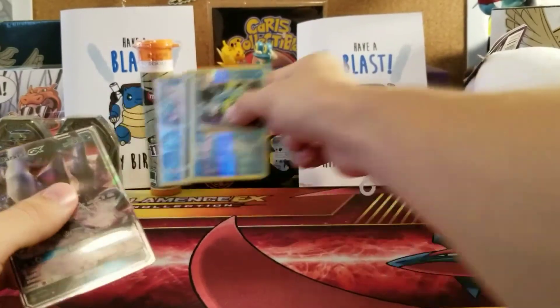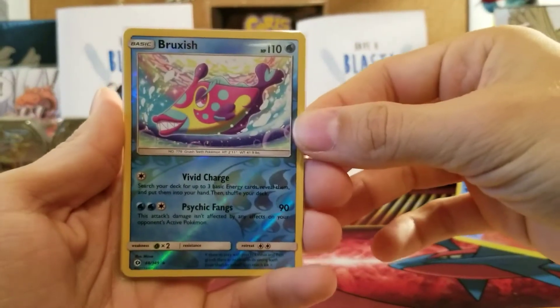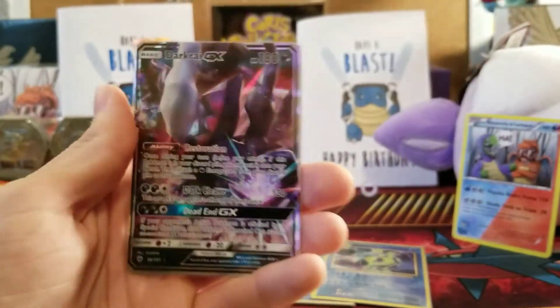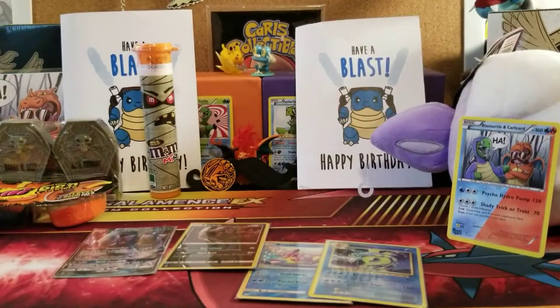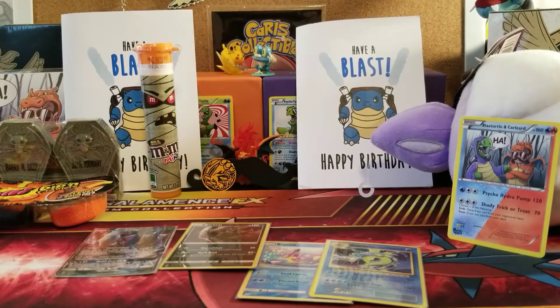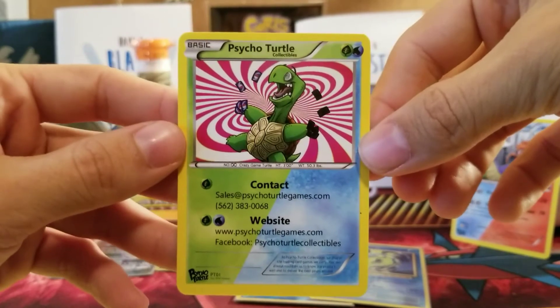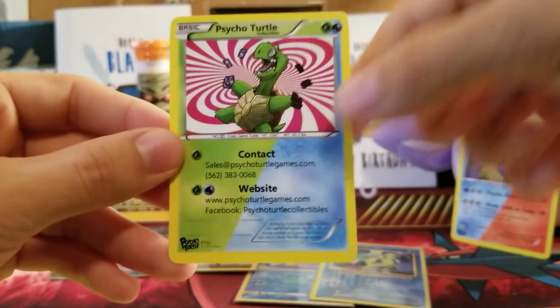Let's do a quick recap on all the things we got from Psycho Turtle Collectibles: we got the Bruxish reverse rare, the Gyarados reverse rare, the holo rare Dark Raichu, and his big brother Dark Raichu GX. Those are the pulls from this Halloween tote and birthday card bundle. Thank you guys so very much for coming out — make sure you go to Psycho Turtle's website and check out their prices and all their products. They have the lowest prices I've seen, so make sure you guys go check them out. It'll be linked in the description.